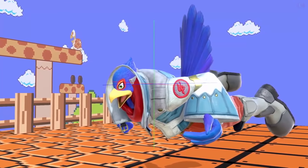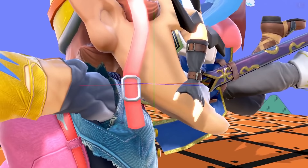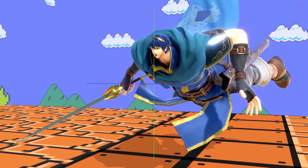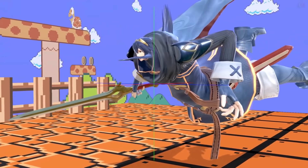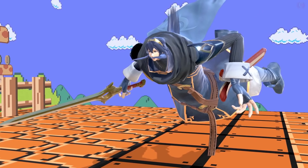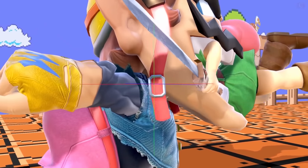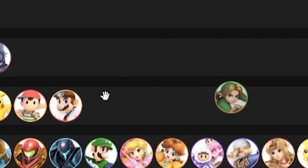Now we have Falco — oh my god, Falco has the eyes of pure terror. I want to give Falco a C tier. We have Marth — I love when their head is so small and their body is so massive — I'm gonna give Marth an A tier. Lucina, you are looking mighty fine, looking dummy thick. Lucina's getting an A tier as well.